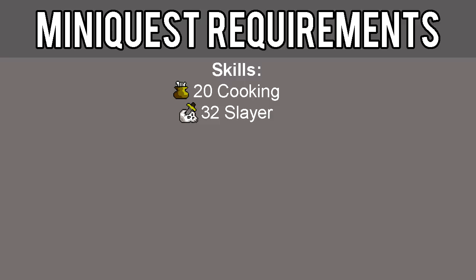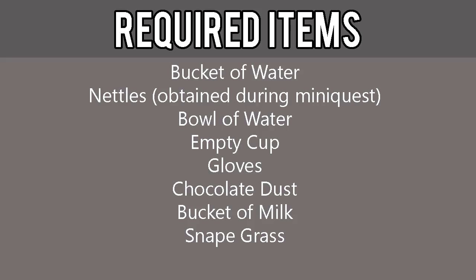The requirements for this mini-quest include 20 cooking and 32 slayer. The required items include bucket of water, nettles (which are obtained during the mini-quest), bowl of water, empty cup, gloves, chocolate dust, bucket of milk, and snapegrass.